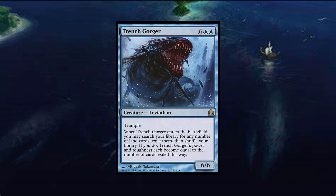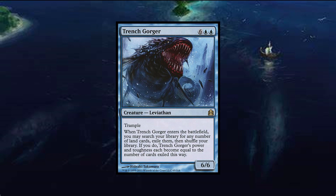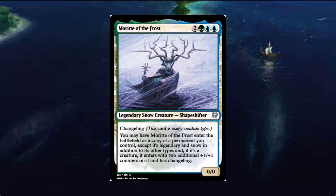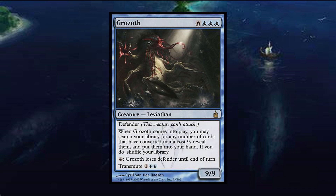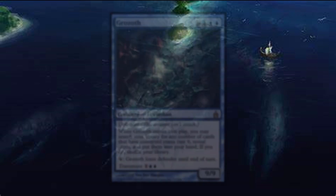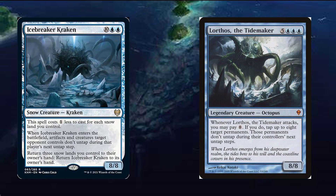Trenchgorger lets you thin out your library of lands and makes itself bigger. Morit of the Frost copies a permanent you control, but better. And Grozoth can transmute into something bigger, or just place nine-drops in your hand and manipulate back on top of your library. Icebreaker Kraken keeps a player's board state tapped down.